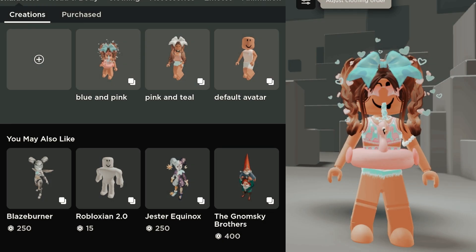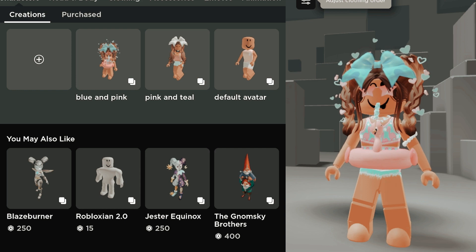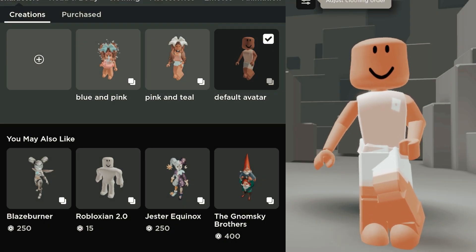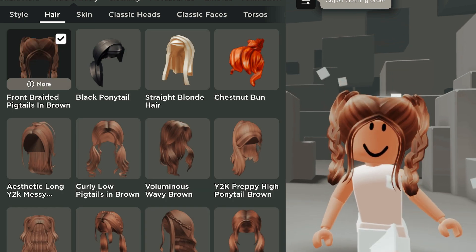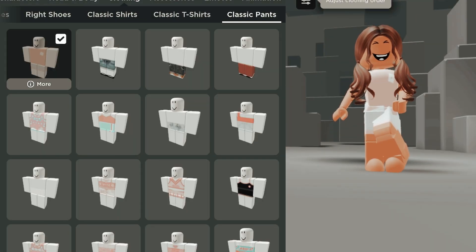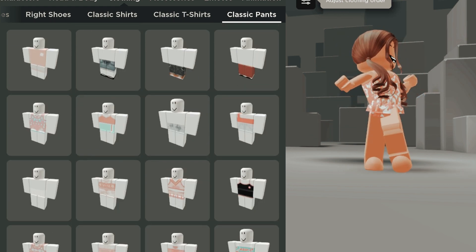I just saved my avatar as 'blue and pink' and I still have some stuff favorited, so I kind of want to make an outfit with that. I'm gonna go back to the default avatar and before I do anything I want to put a hair on. I think I want to do this hair and this face, and with the accessory I think this outfit will work best.